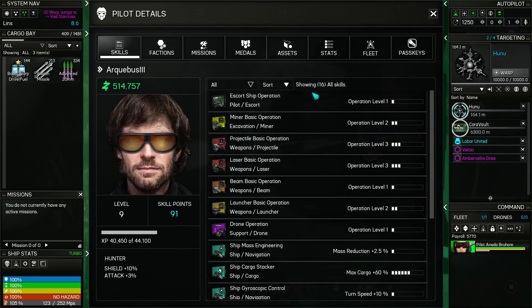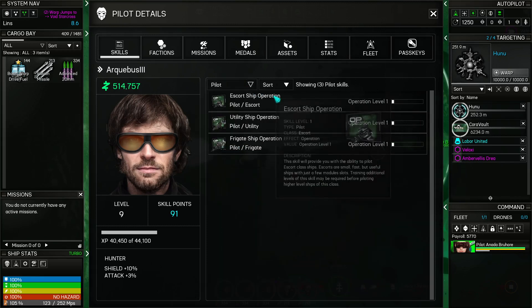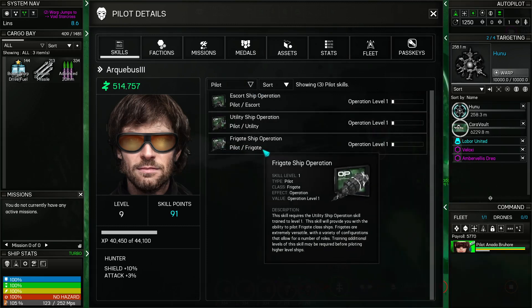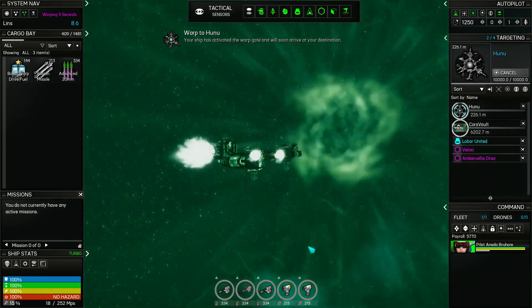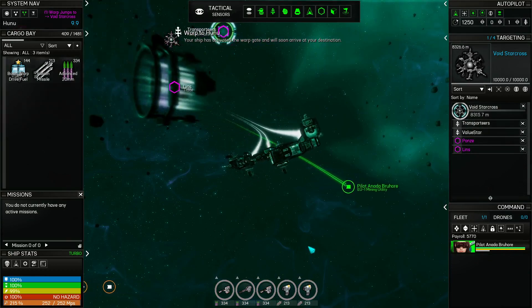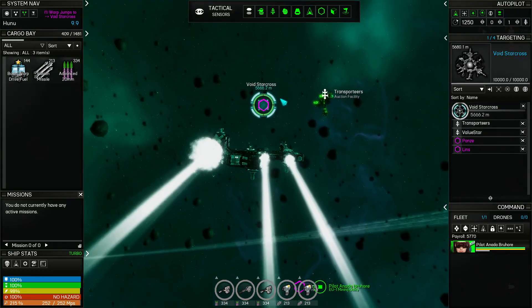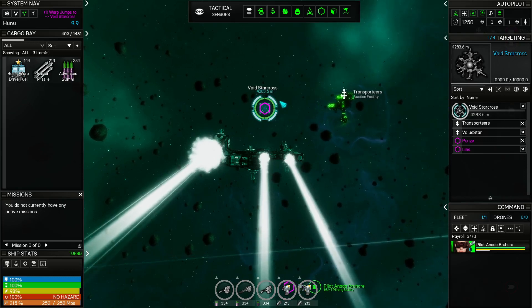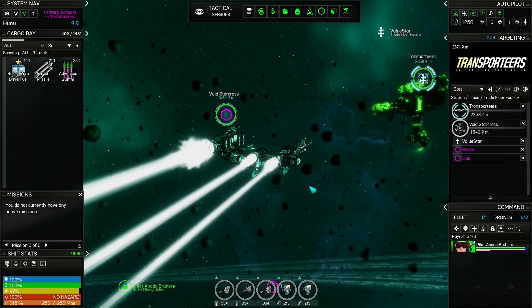What do I want? I want skills. We want pilot skills. Oh, I do have operation level for frigate — I'm good with frigate then. Well, let's go in there. We'll go to Void Starcross, maybe grab some missions in the hub. Actually, changed my mind — let's go to Transporteers, it's right here, see what they've got on offer.